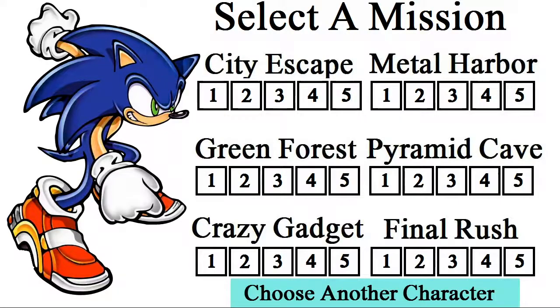Welcome to the select screen for either Sonic or Shadow. I'm using the same audio for both because they are the same animal and they play very similarly. The general advice I can give that's not level specific is that the 100 rings mission — mission 2 for each one — is usually fairly easy. So if you ever need a nice break, do the 100 rings.